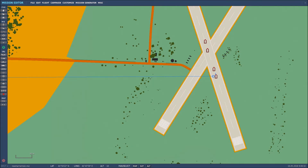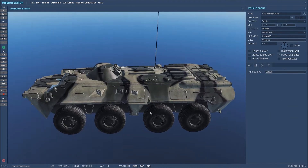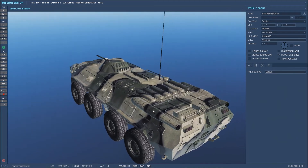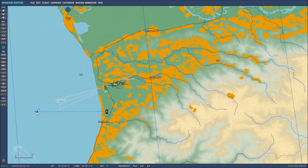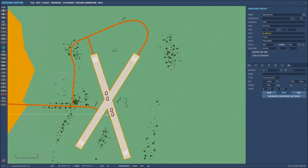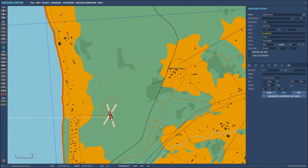Basically what I've done in the mission editor is set up a few targets. I've put a few BTR-80s down on the cross runway just south of Potty. I've also created an air start in the Black Sea with one waypoint directly in front of the targets, so that we can run in and do an attack.